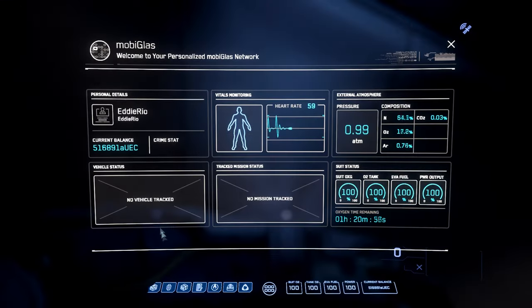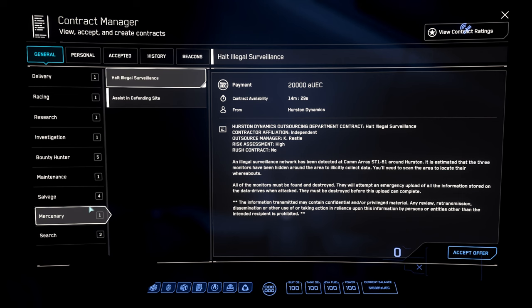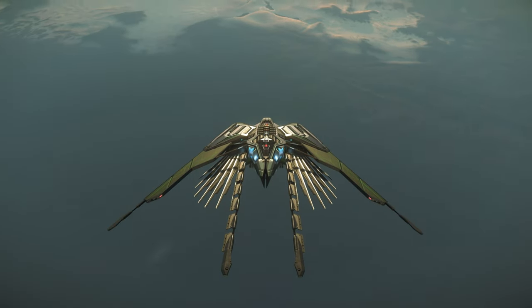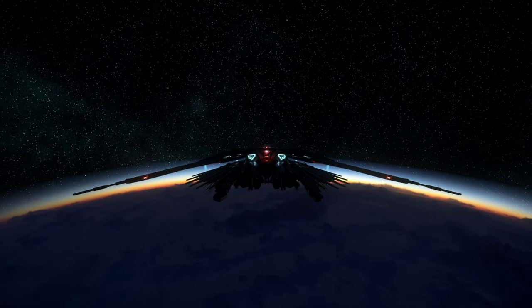Let's have a look at the mobiglass to see what the next mission could be. Going to the contracts tab under mercenary, there's 'Assist in Defending Site' — my next bunker mission. Quite simply, rinse and repeat. Thanks for watching, I hope you found this useful. Please don't forget to like and subscribe and I'll catch you in the next one.